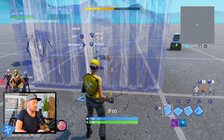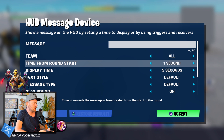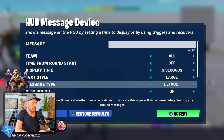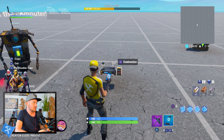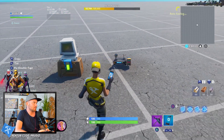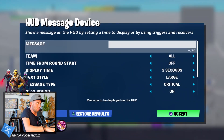Our next device is the HUD message device. Place it here. Let's set it to: time from round start off, display time three seconds, text style large, text message type critical, placement top center. That's our HUD message device for the Claptrap.